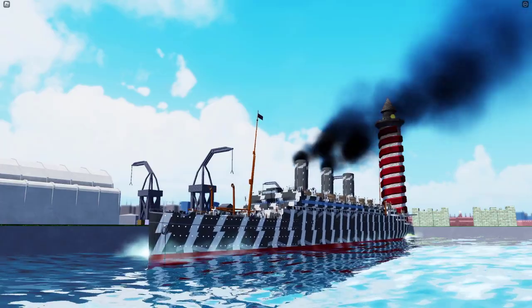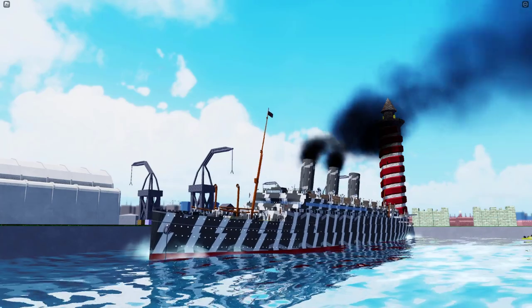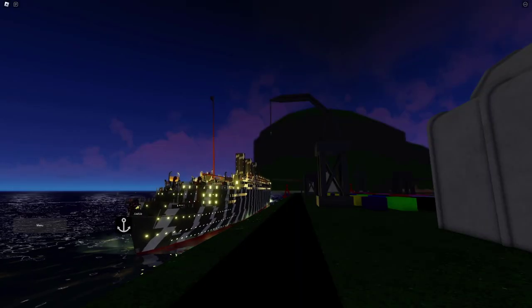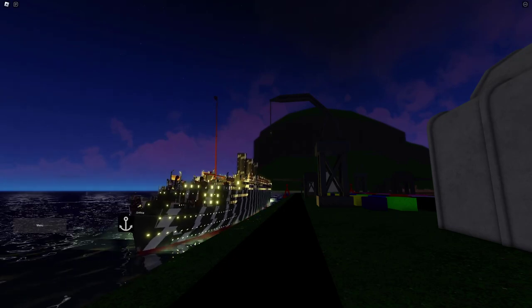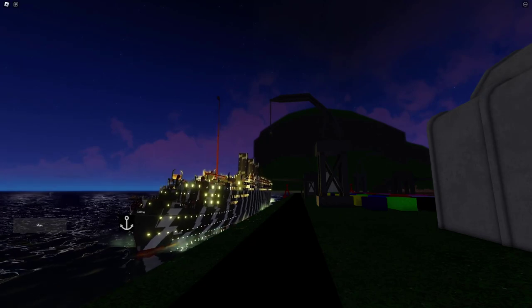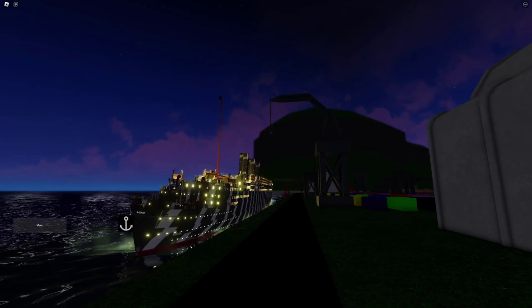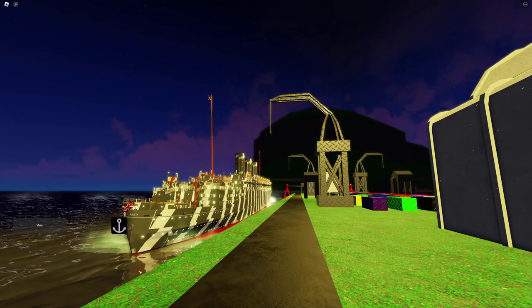Hey guys, welcome back to another episode of Recreating the Disasters. Today we're focusing on the Justicia. Here we have the Justicia, and no, this is not a new ship added to the game. This is actually a converted version of the Belgian Land, a ship that just happened to look very similar to the Justicia. So that's what we're using today to recreate this disaster. I'm going to hand it over to Jake Hillen to talk about it.